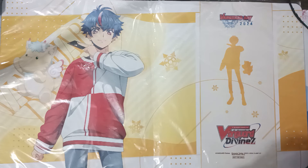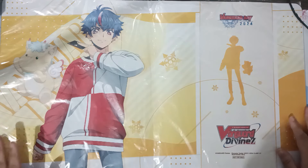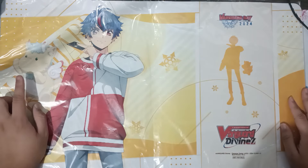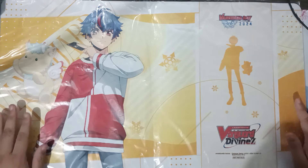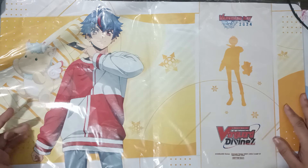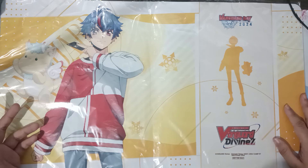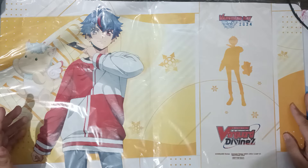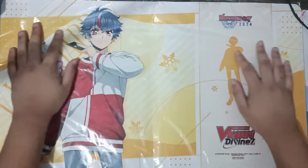Yo, konnichiwa minasan, and welcome back to my channel. I just won Vanguard Day 2024 for the month of June, so I got this beautiful playmat of Akina, the mascot for Divine Z. This only comes with limited edition during Vanguard Day, so next month's Vanguard Day will have a different design — a very good addition to your collection for achievements.